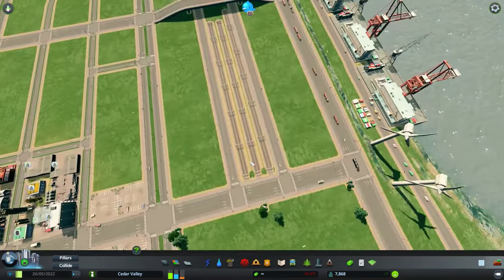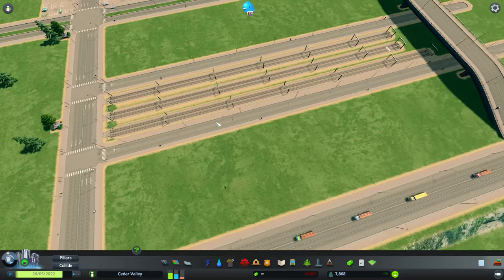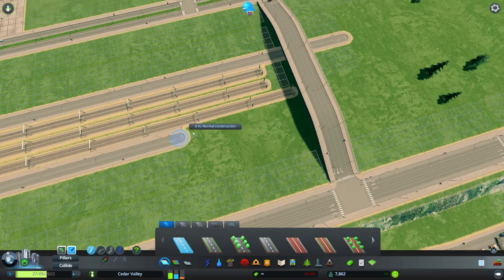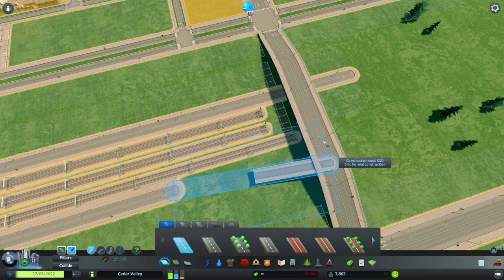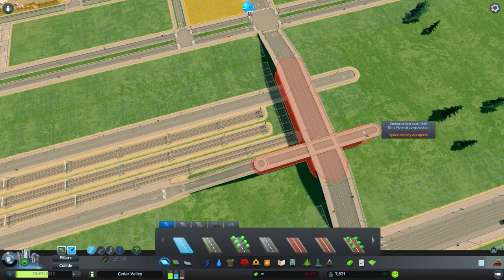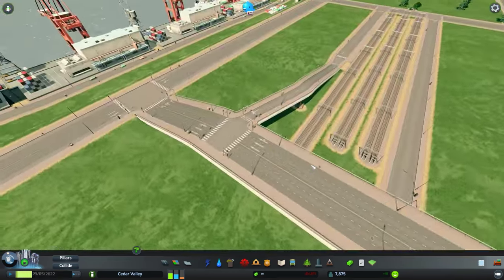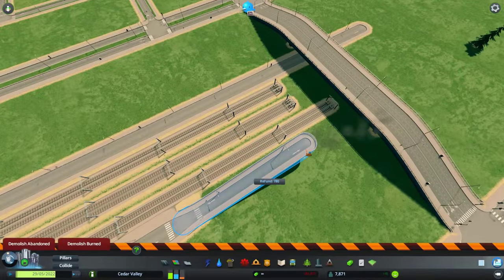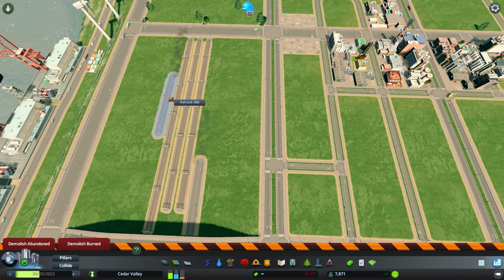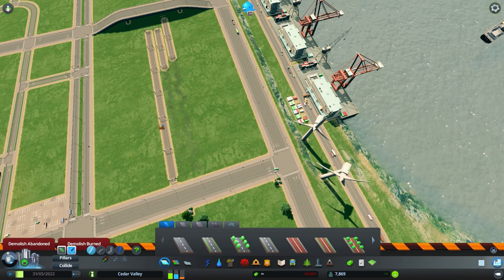That looks cool — I kind of like it. Now I need one of these tracks to branch out. Let's go 15 meters right over here and maybe have a nice intersection here. It's definitely industrial so I'm liking that. I'm going to get rid of this road and both roads actually, to have a bit more room to play around with the tracks. I'll clear this as well for the time being.